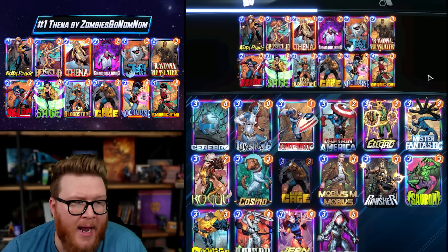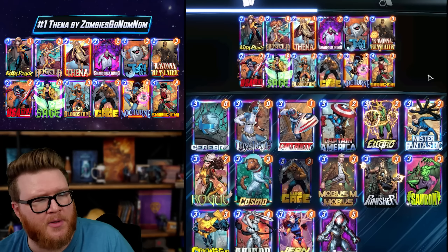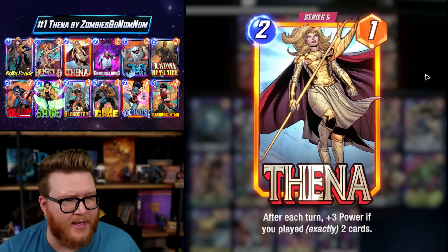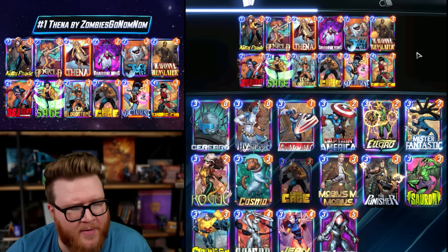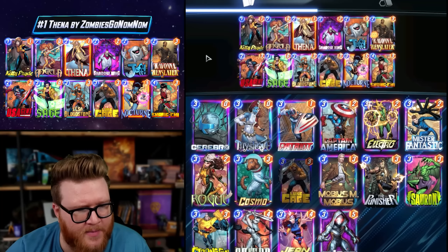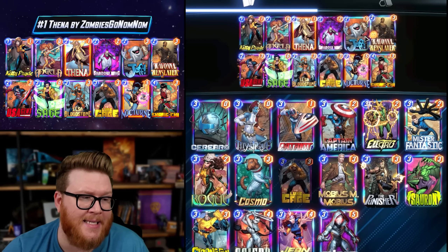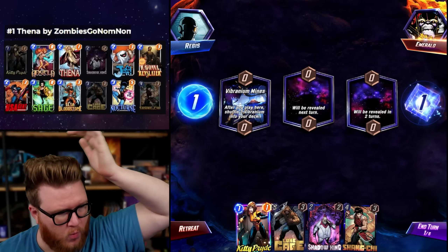Sometimes Thena comes along and she's a 2/13 and it feels almost inevitable because things are perfectly smooth and your power output is insane thanks to all those really cheap two-drops doing such big numbers. There are a handful of variations of this deck right now - some with Professor X and Cannonball at the top end that look really good. A lot of lists have maybe eight cards in common with this, but just a few things swapped out for pocket metas and preferences. This package seems like it's going to be working really well early in this new season.